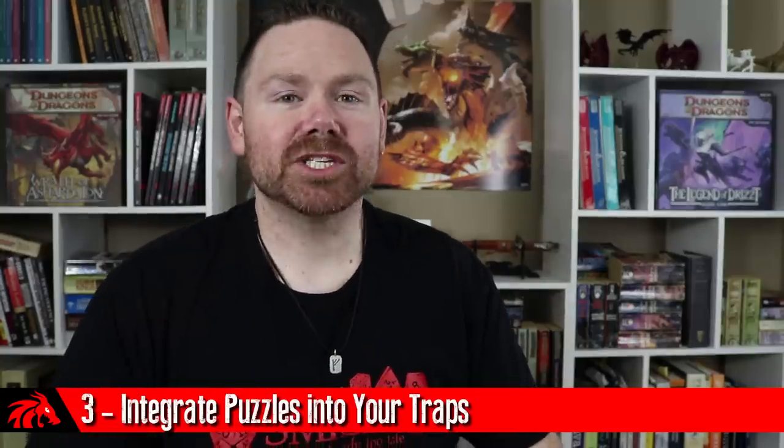Guideline number three for making awesome traps is to integrate some sort of puzzle element into your trap. This is very similar to slowing everything down, except you put a puzzle element into it and they have to try to solve the puzzle as things are going off, bad things are happening, and the situation is slowly becoming more and more dire. A quick tip when dealing with puzzles: definitely have a set answer that you know is right, but also consider allowing your players to come up with the answer. Perhaps the first puzzle solution doesn't work, then they try another one, and things keep getting really bad.